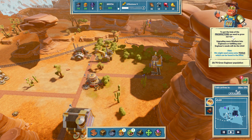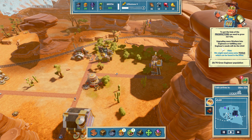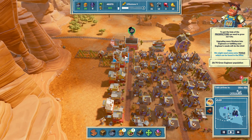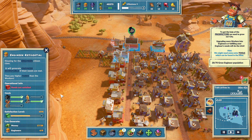To get the help of the prospectors we need to grow our city - upgrading more workers into engineers or fulfilling your engineers' needs will do the trick. What are our engineers' needs? Engineers need a saloon and moonshine.